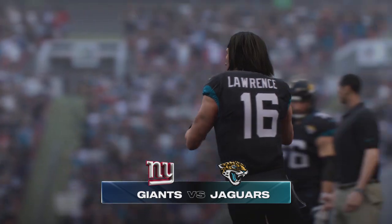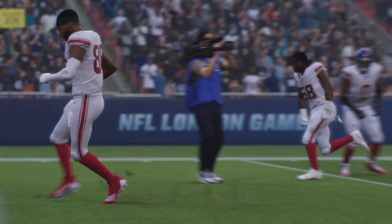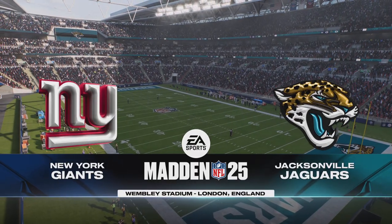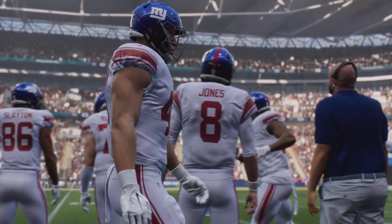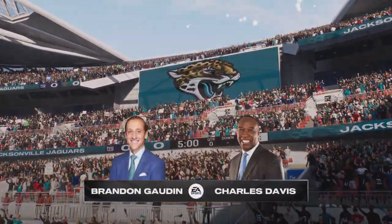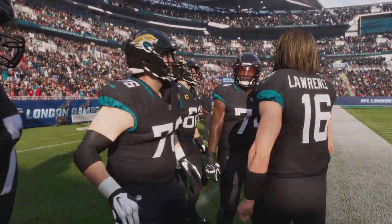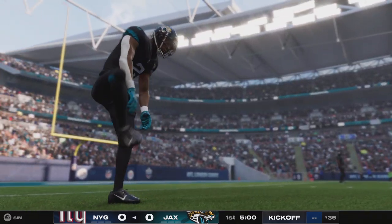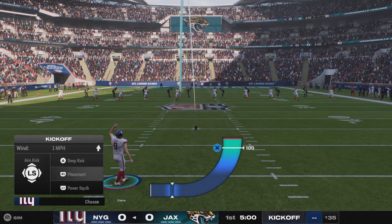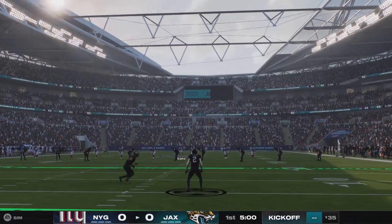It's the National Football League on EA Sports, where London will play host to a different kind of football. It's the New York Giants and the Jacksonville Jaguars. EA Sports coverage of the NFL brings us to one of the great cities of the world, London, England. I'm Brandon Gunn with Charles Davis. Before we kick off, Charles, your keys to the game? Well, my keys are on the defensive side of the ball for both teams — making sure you avoid giving up the big play. These safeties are going to get tested all game long; their job is to keep the ball in front of them. Kicker Graham Gonneau is set to put his foot into this one and we are underway here in London.